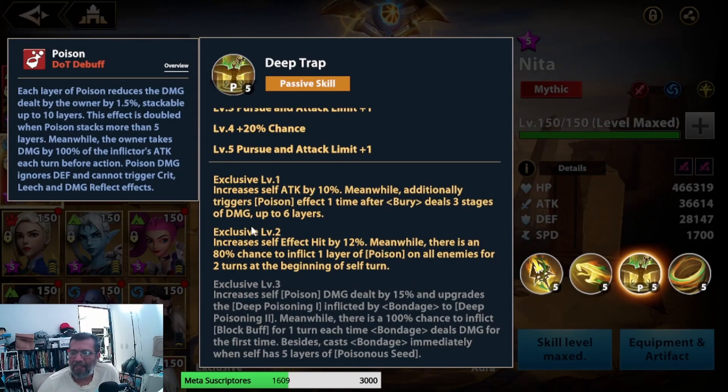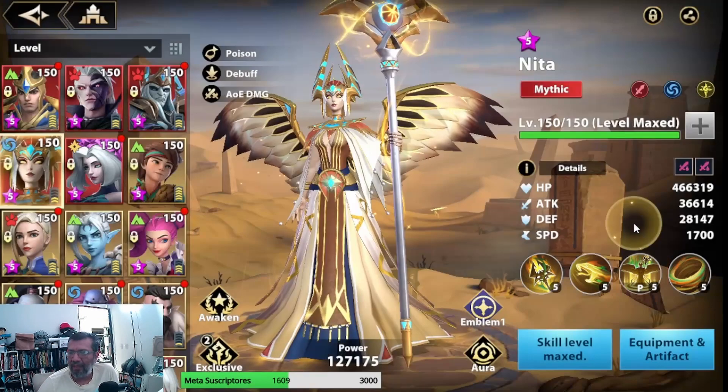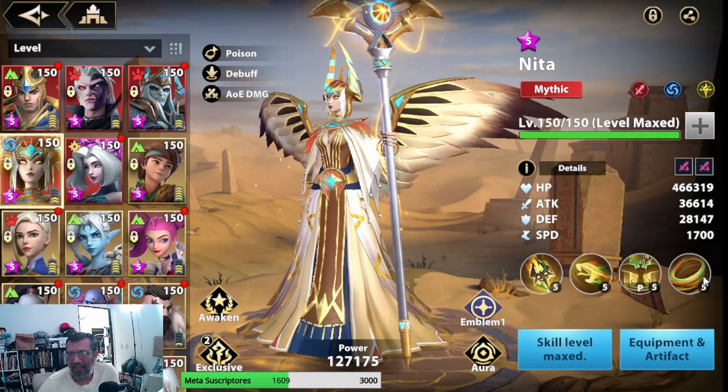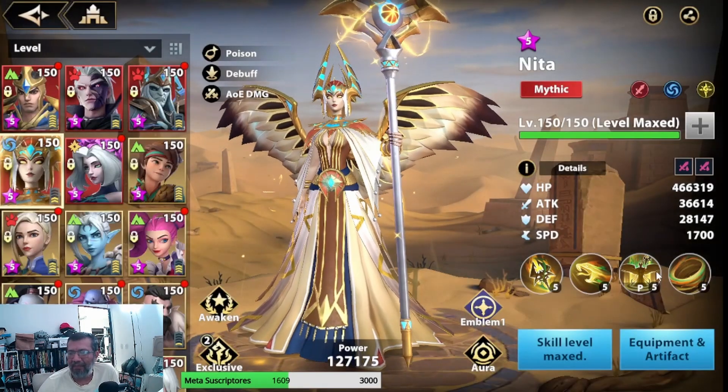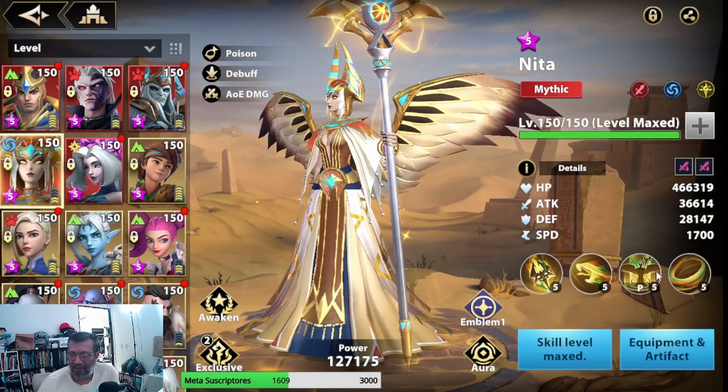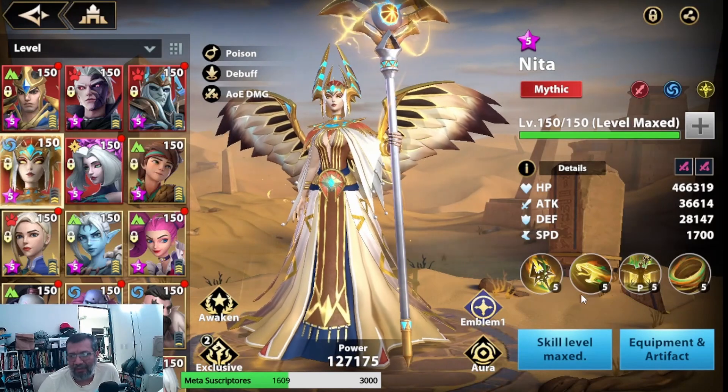With Exclusive 2, her effect increases by 12% — which is interesting. Also, there's an 80% chance of inflicting Veneno on all enemies for two turns at the start of her turn, so she has a good chance of poisoning everyone right away. As we can see, she is a character that applies a lot of Veneno. For example, her ultimate hits all enemies with 3 layers, each with a 90% chance — still a very high percentage. All three exclusives are must-have; there's no doubt about that.